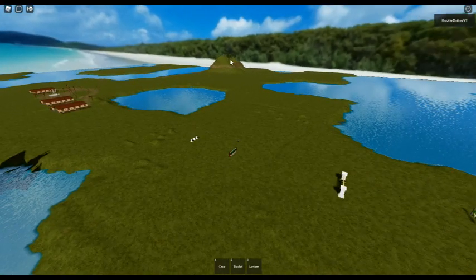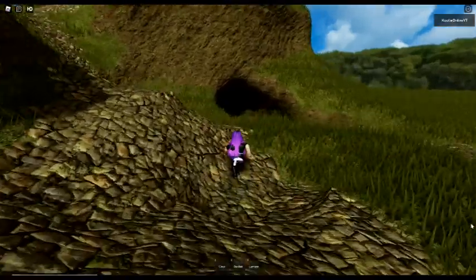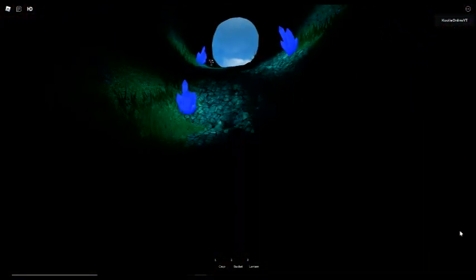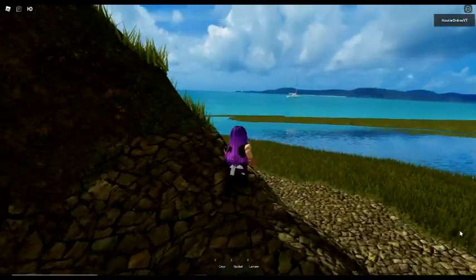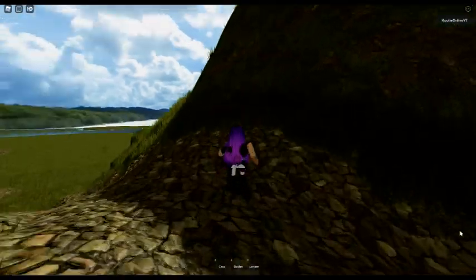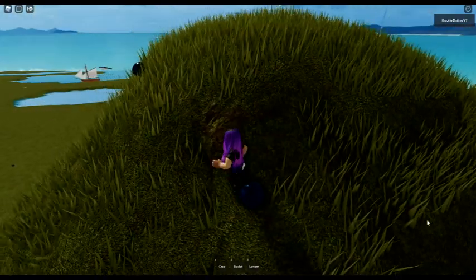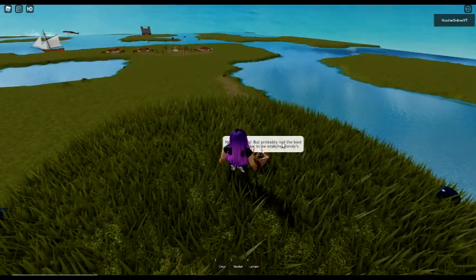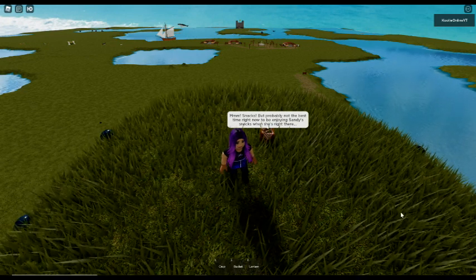I made it to the hill and got distracted for like the tenth time - there's a cave! It's got pretty crystals in it - I had to show that off, that's really cute. There are so many things in this game that you just don't expect. I want to go over there - oh there's a question mark! I think those are blueberries - they look like blueberries to me. Oh it's a picnic basket - what does it say? 'Snacks' - but probably not the best time to be enjoying Sandy's snacks.